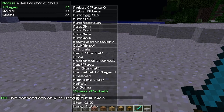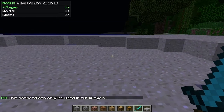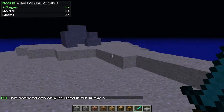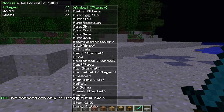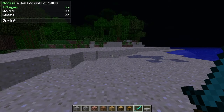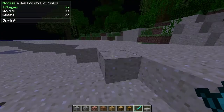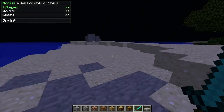There's the sneak packet — it's only in multiplayer, but it's pretty much like you're shifting at all times except you're not shifting at all, so people cannot see your name from any distance. There's sprint, so you're always sprinting. This does use your food bar if you're not playing on creative.